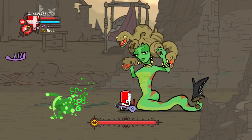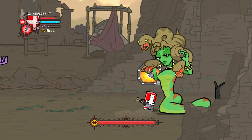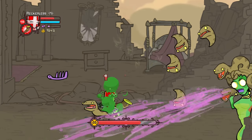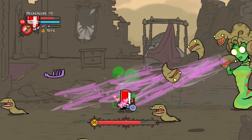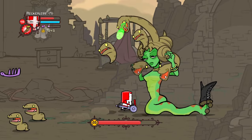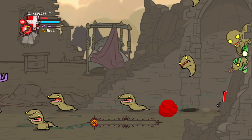For the Medusa boss fight, the shovel wasn't really going to work since she constantly shuffled away, so we had to use the horn. But the boss itself was actually very easy — ever since we figured out that there was a block button in Castle Crashers, all I had to do was block the snake whenever it attacked and then blow my horn. After a little while the Medusa boss finally died.